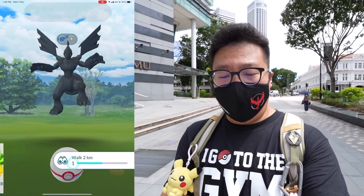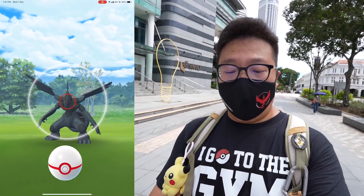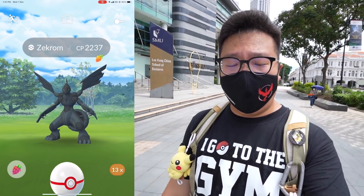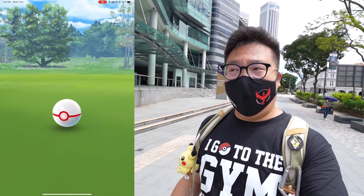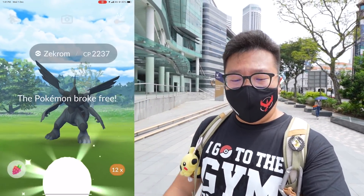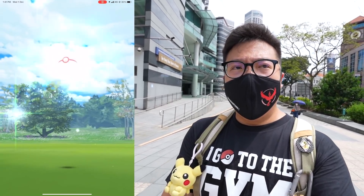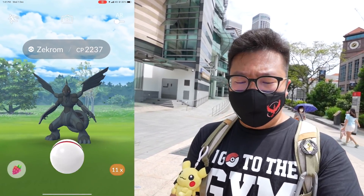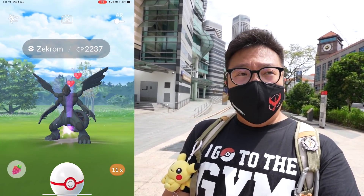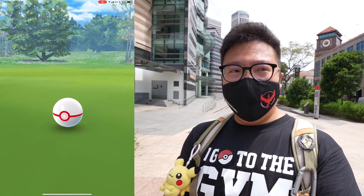If you took notice of when the event update was released — technically it was less than 12 hours ago when Niantic announced the raids for Zekrom, Reshiram, and the Season of Heritage, which was at 2 a.m. for me. I was waiting for the event details to come out. Like I mentioned in my previous video, it took so long for Niantic to give us the information, so I did not have anything planned out until I finally got it. I had to work on a video till like 5 a.m. and slept at 6 a.m., woke up at 11-something.